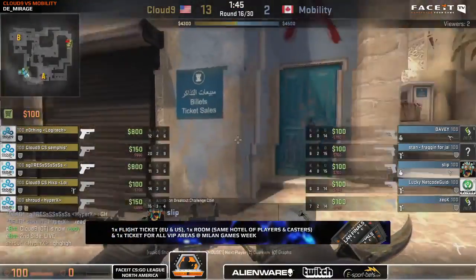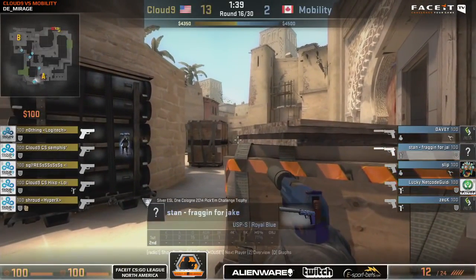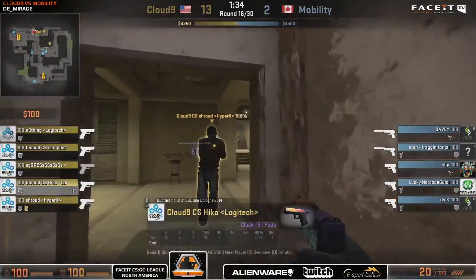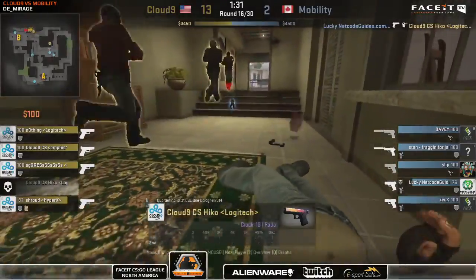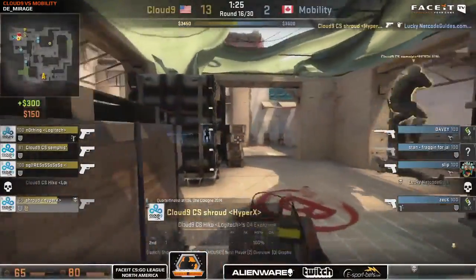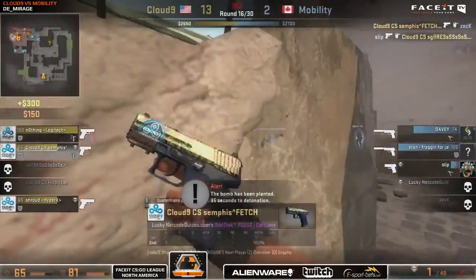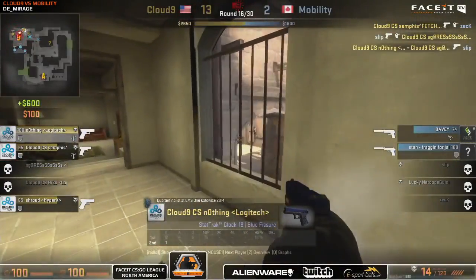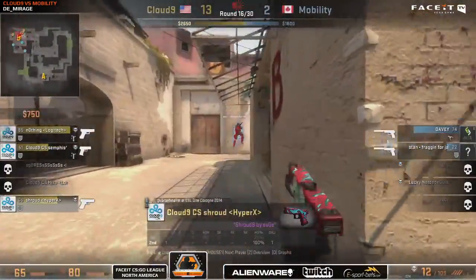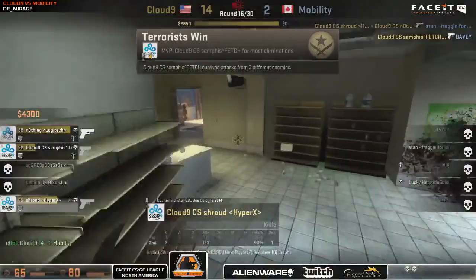We are in the midst of the pistol round at the moment and the first frag does go to an eco guy. And it's a quick take of the B-bomb site for Cloud9. We get the retake coming in from Mobility here from kitchen, and Nothing is in a very good position up in the apps here. But it is a two-on-three, so Davey and Stan might just be able to find the headshots. Davey goes down, and Cloud9 clean up and win the pistol round. This could be a very fast end here for Mobility, having lost the pistol round, unless they are able to pull out something marvellous.